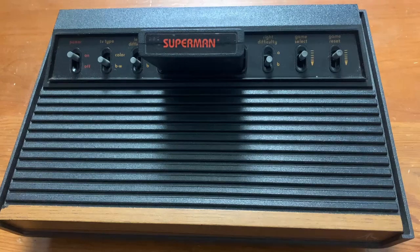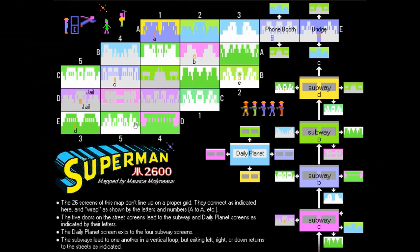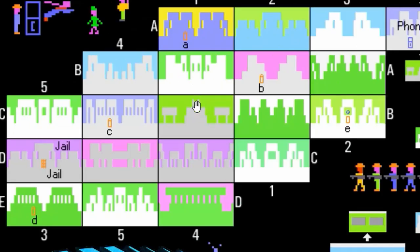Let's go ahead and give it a run through. I'll show you how to beat this game. Here is a map created by Maurice Molyneux — he's basically mapped out the entire game, and this is the one I've always used. You start out at the phone booth. If you go to the right, you go to the bridge. The weird thing is these screens don't really line up in a logical manner, so it gets confusing.